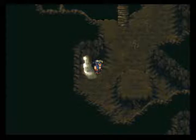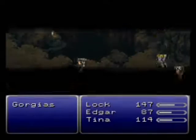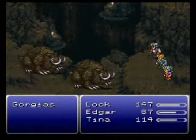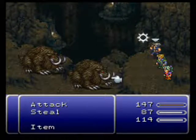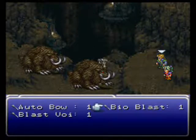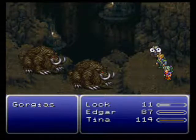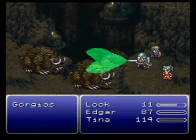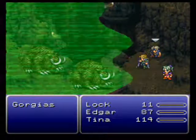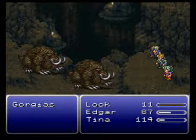Welcome back to Let's Play Final Fantasy 6. We are in the cave here at Mount Colts, and we have Gorgigiguses. Let's just get to Edgar's turn and use Bioblast. Okay, that kinda sucked.